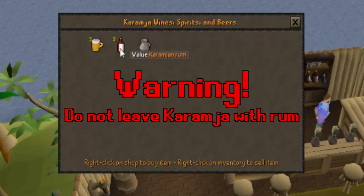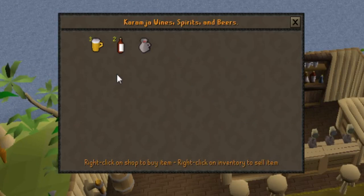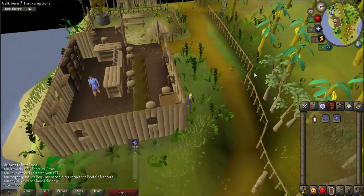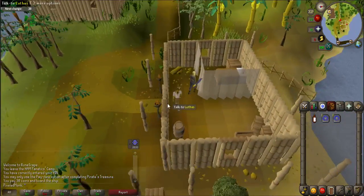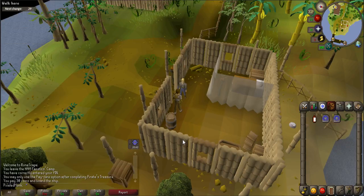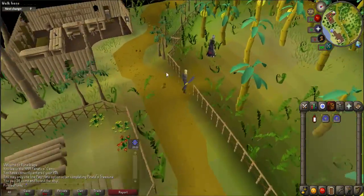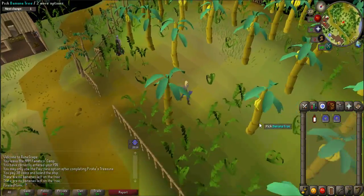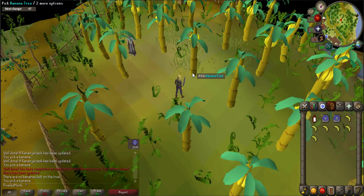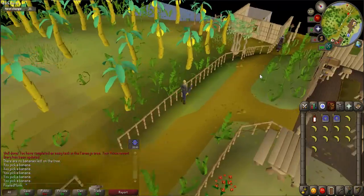Buy a Karamja rum. Be warned that you may not leave the island with the Karamja rum as it will be confiscated. Head east to another small building and speak to Luthis. When prompted select option one. Enter the banana plantation to the west. Click on one of the banana trees to receive a banana and continue picking the bananas until you have ten of them in your inventory. Walk back towards Luthis' store to the crate just outside.